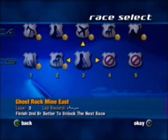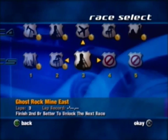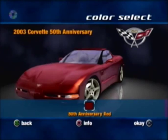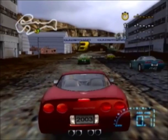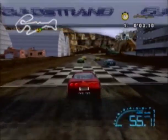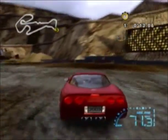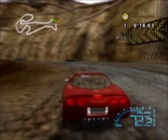We got the Ghost Rock Mine again. I thought in the C4 races we were done with this track, but nope — we've got to race it one more time. Alright, I'm fine with it. I'll drive this Corvette; if it doesn't work out I'll change it up. Hopefully we'll pass it on the first trial. Hopefully is the key word.